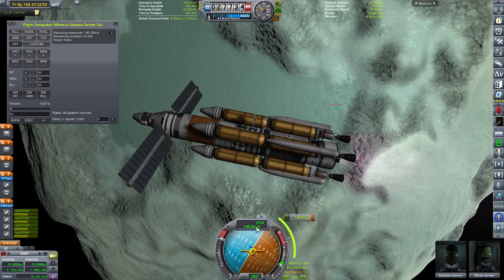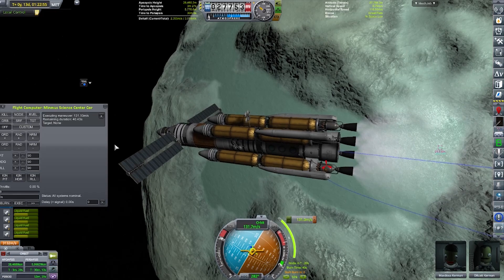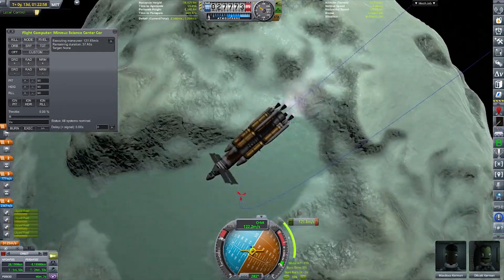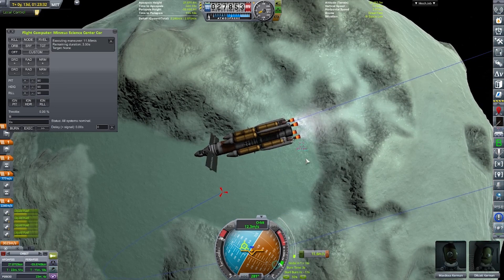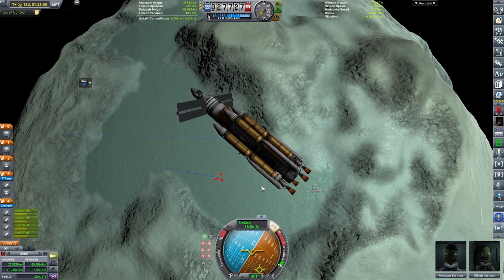Even if we were to fill the fuel into it, the fuel would just leak out. By the time we got off the surface of Minmus and up into the sphere of influence, we would have run out of liquid fuel and oxidizer. So we're going to have to think of something else. But before we can do that, we need to bring this behemoth down.